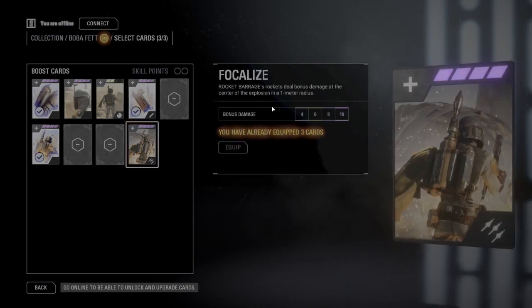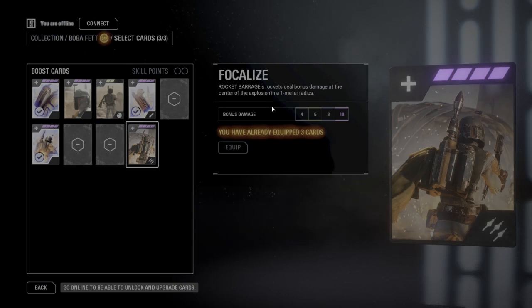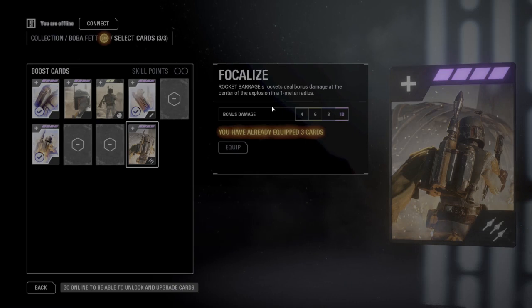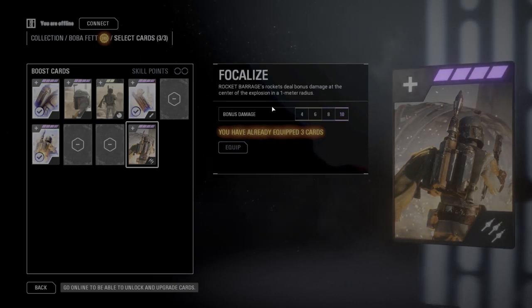The third card you need is Acute Concussion — this is what makes elite Boba players. Two seconds longer on the concussion is a big deal: it plays tricks on the enemy's mind, keeps them clear of you, and can really save your skin. I think Boba has the most useless cards in the game, so you need all the help you can get.